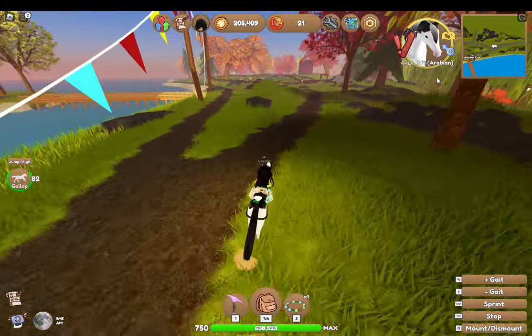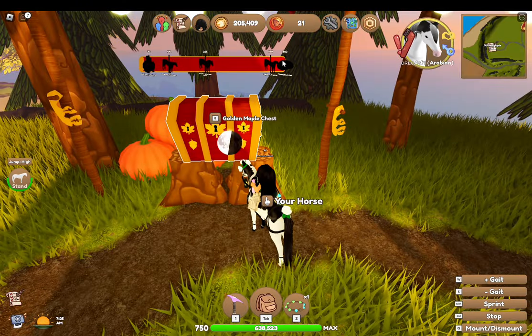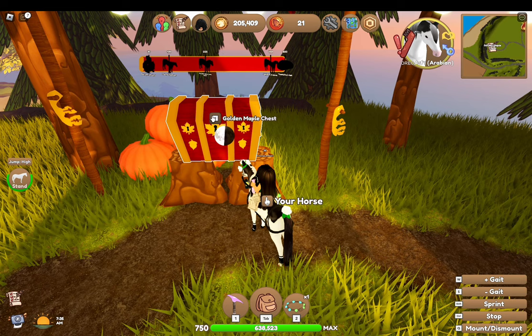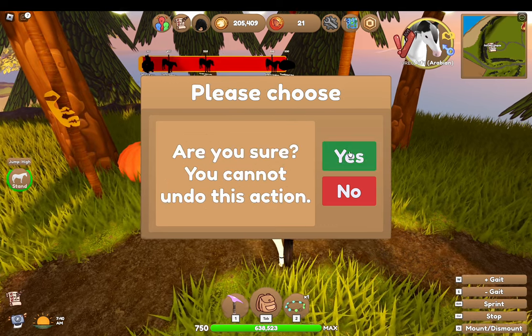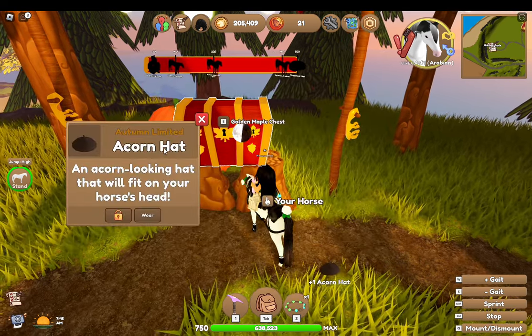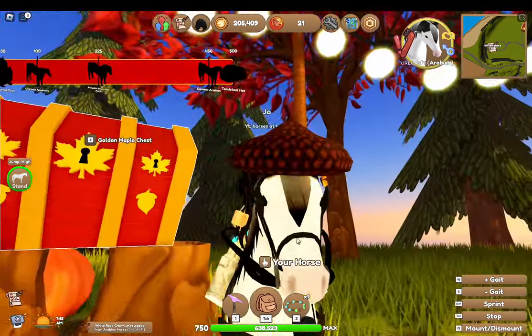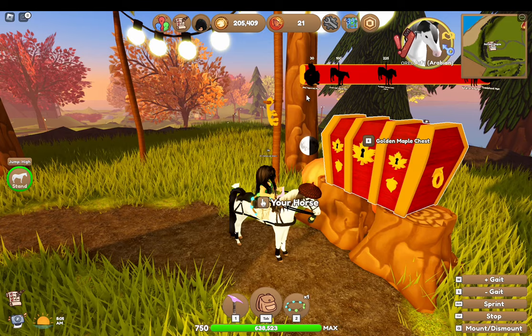I'm going to go over to the chest and see what I get. There are a lot of special things you can get — like a squirrel plush, the horses, and at the end you can even get the total hat which was from last autumn's event. Okay, so I opened it and I got an acorn hat — that is adorable! I think I should make him an autumn tack set, you know, switch it up a little.